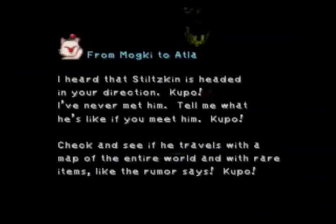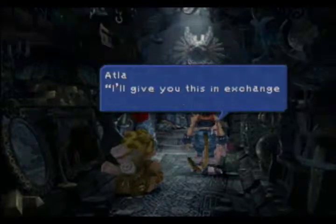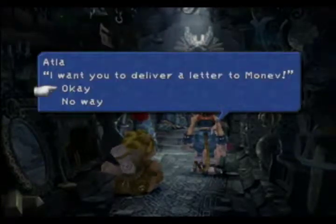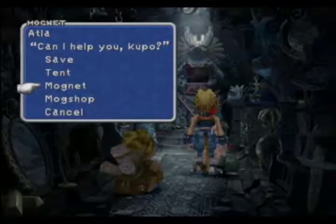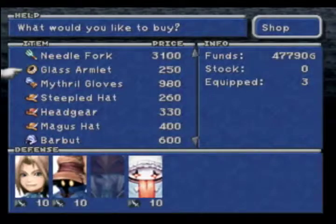There's a letter: 'I heard that Stiltzkin is headed in your direction. I've never met him. Tell me what he's like if you meet him. Check and see if he travels with a map of the entire world with rare items like the rumor says. Stiltzkin's my hero. I'll give you this in exchange.' Okay, give a letter to Manev. And we'll visit Mog Shop, which is the first Moogle shop.